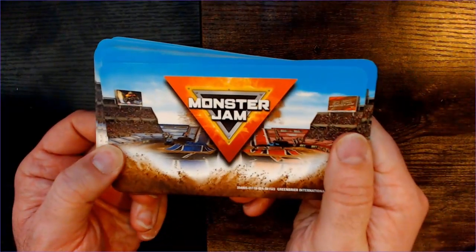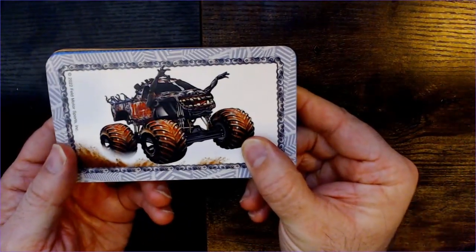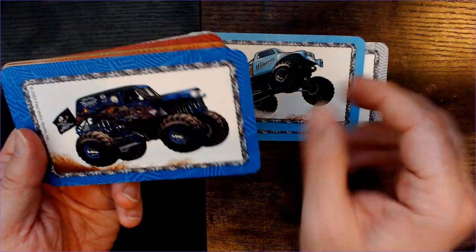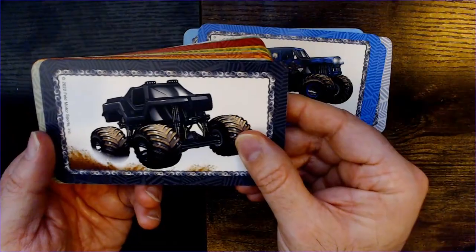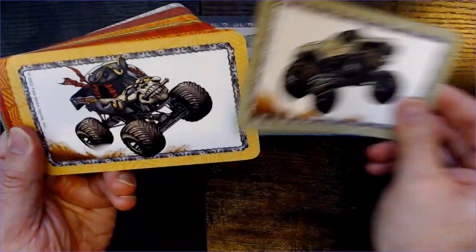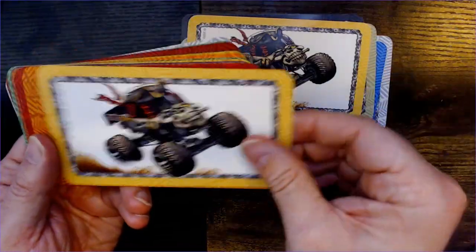The back looks pretty cool, nice and bright. Check out these — a zombie truck here, this blue truck Whiplash, the Grave Digger. It's cool looking black, like a prototype future truck. There's a military looking truck, like a skull — that's a pirate truck.